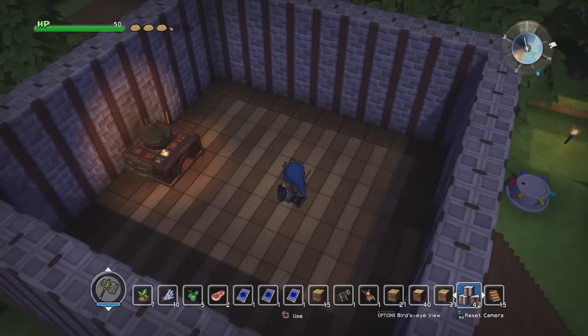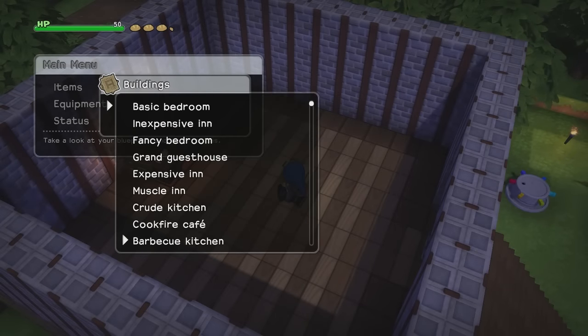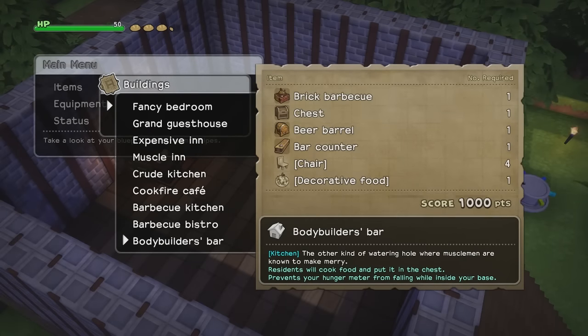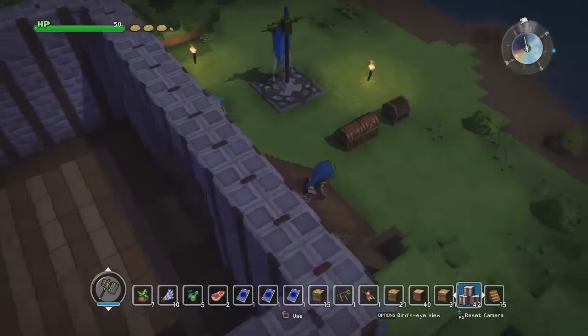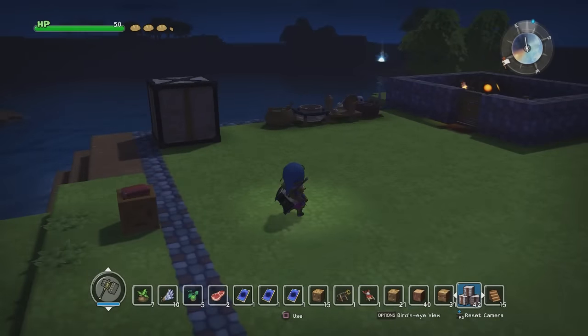So we made a room - what else do we need to make this into a restaurant? Barbecue Bistro? Probably either that or we could do a Bodybuilder Bar. Bodybuilder Bar might be a little bit easier because I can go make a beer barrel and a bar counter pretty quick. We'll start with that. I think also four chairs, but I think I have a bunch of those.